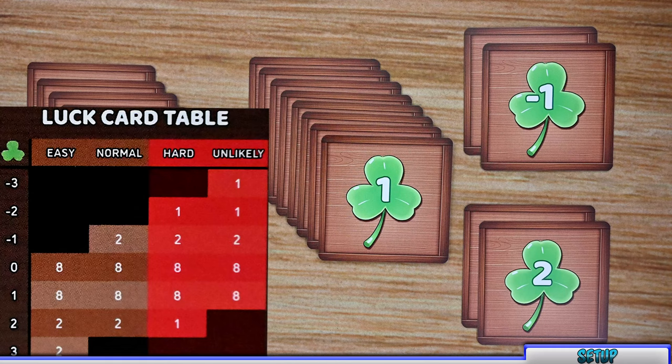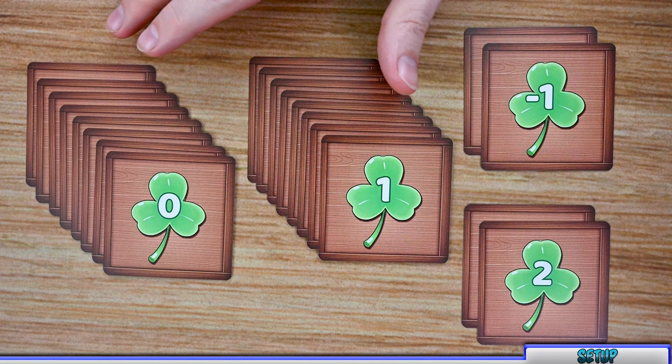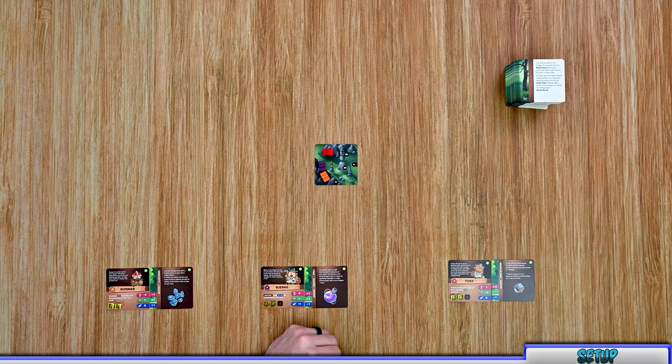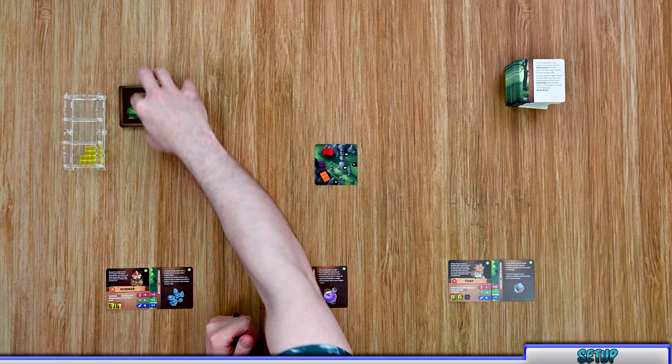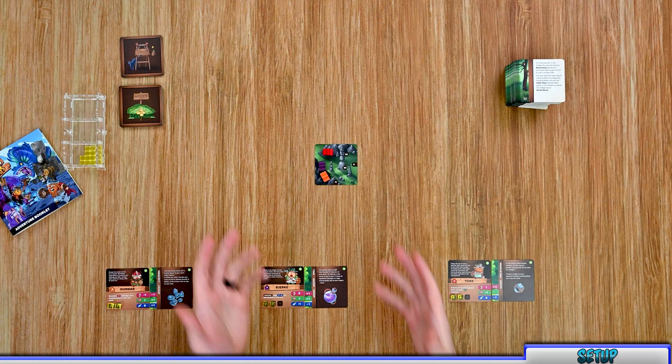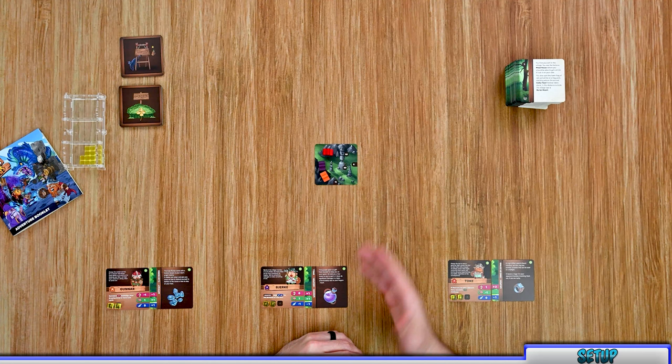To create your 20-card luck deck, look at the luck deck table and choose your difficulty. For a normal game you need two negative ones, eight zeros, eight ones, and two twos. Return any unused cards to the box, then shuffle the 20 cards to create your luck deck. Place your meeples on the starting tile wherever you want, place extra cubes within reach of all players, place the luck deck and out of luck deck nearby, keep the adventure book accessible, then choose a starting hero — and you're ready to begin.